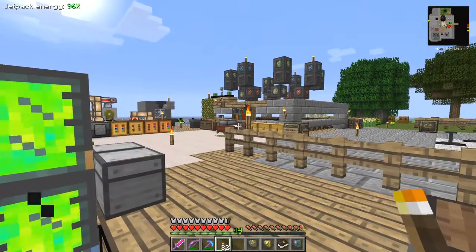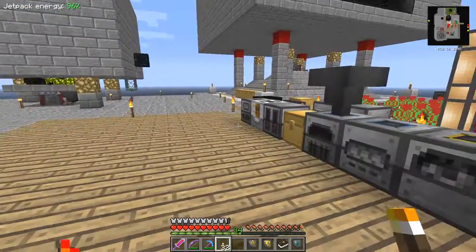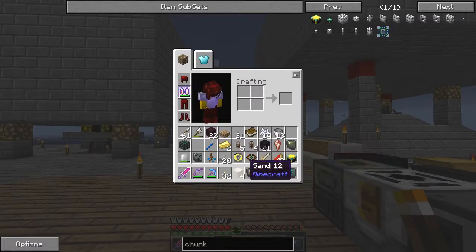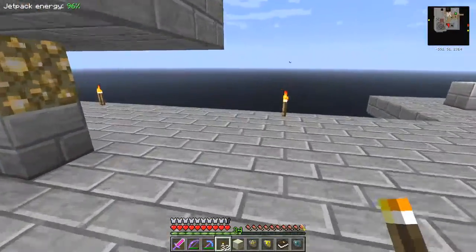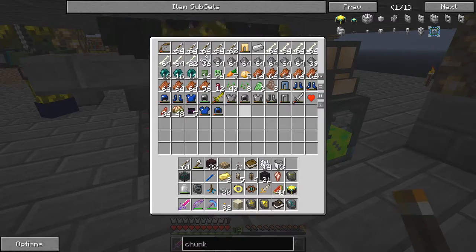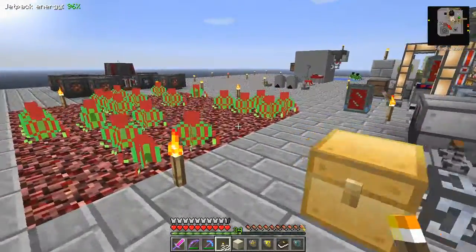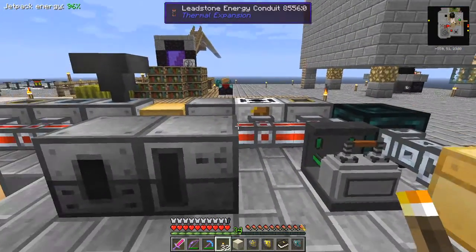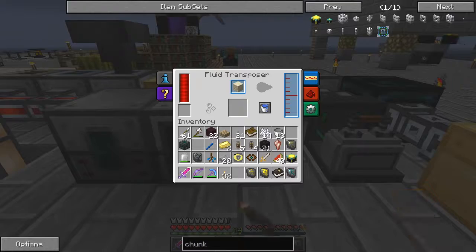One more thing I'd like to make before I finish the episode is some endstone. Endstone is made from sandstone - I'm going to make one. I've already made some just to test it out. It's some sandstone and then we need a bucket of resonant ender - I think it's half a bucket, 500 mB. Let's have a look - I think it might even be just one ender pearl for an endstone. Let's put two ender pearls in here and see what happens. To make endstone it'll work with one - see, that's 500.